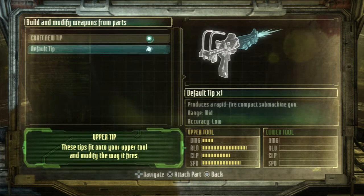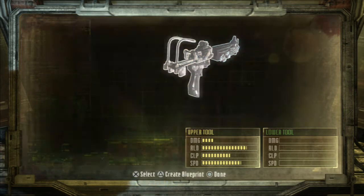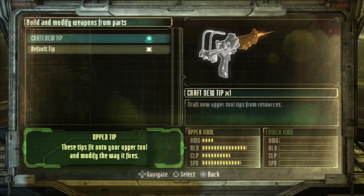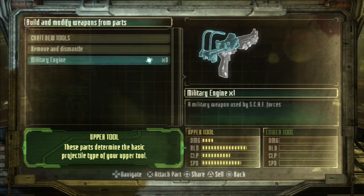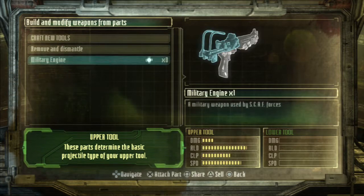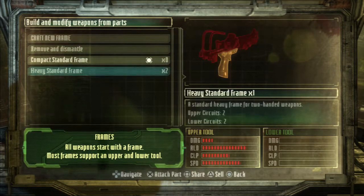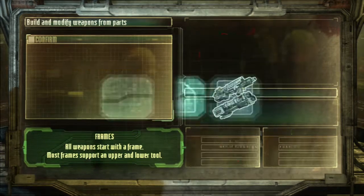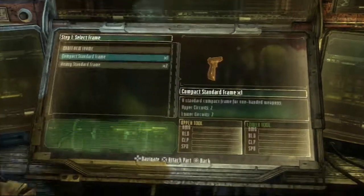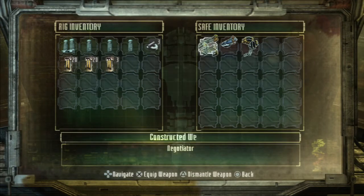Default tip. Produces a rapid fire compact. Apparently I can't take the submachine gun apart. I think I know why — actually, I don't know why I can't. It's just... oh, here we go. Remove and dismantle part. There we go.